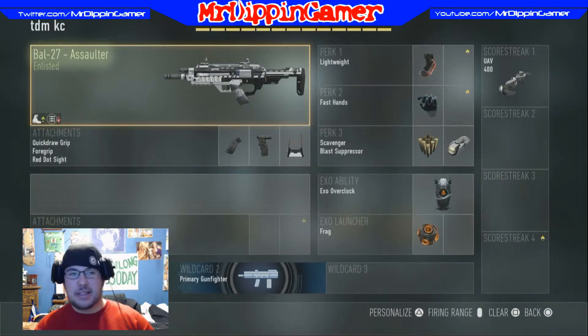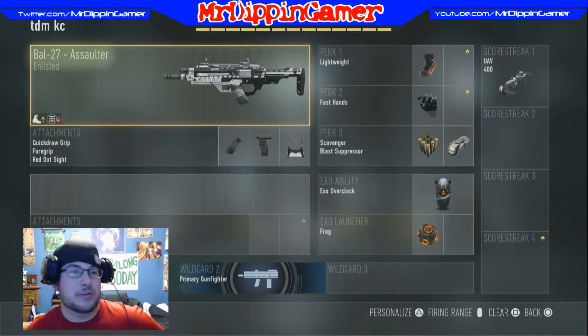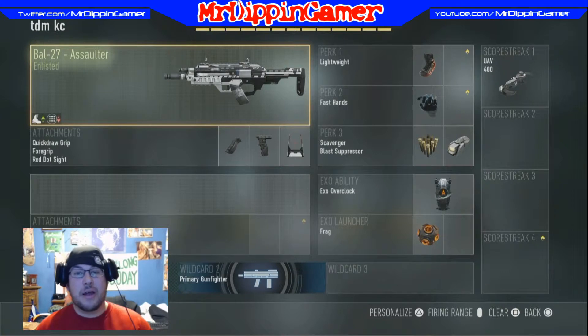First class up is the BAL-27. Not just one BAL-27 class — I have a bunch. The first one is team deathmatch and kill confirmed. What we have here is the BAL-27 Assaulter. If you don't have this variant, it's okay — use the regular BAL or any other gun you're comfortable with. I use the BAL because it's basically the best gun in the game, no matter what anybody tells you. BAL-27, best gun in the game next to the ASM-1, but we'll get into that later.